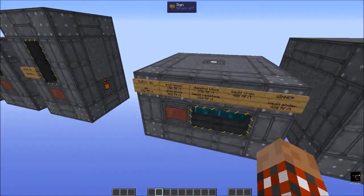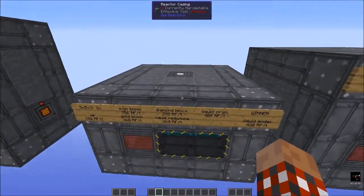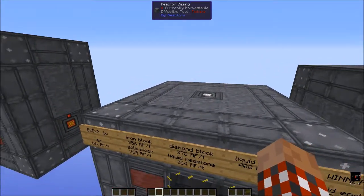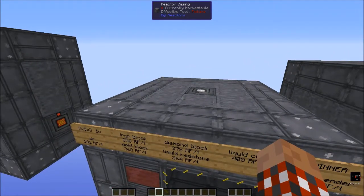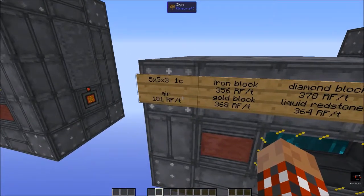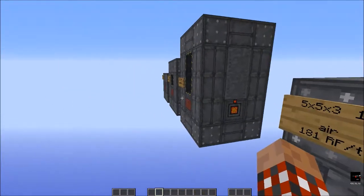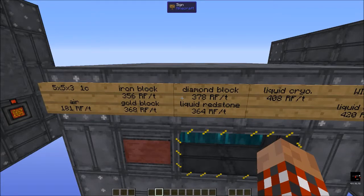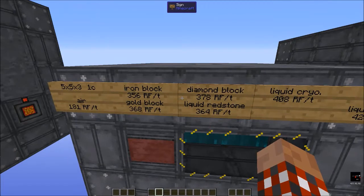Another thing we can do is have a little bit of space around the core to provide coolant, and there's a multitude of different things we can put in there. We could use air — I really don't recommend it, it's worse than any of those. We could use solid blocks; diamond is the best but kind of expensive to do that. That's certainly better than using air.